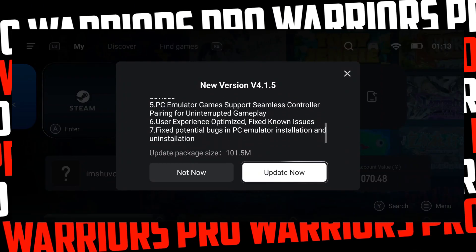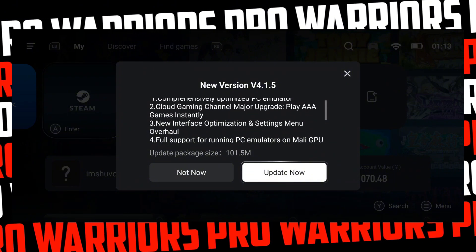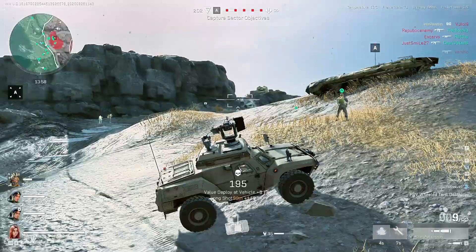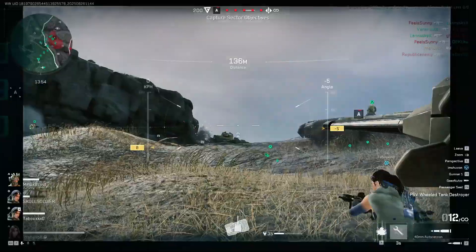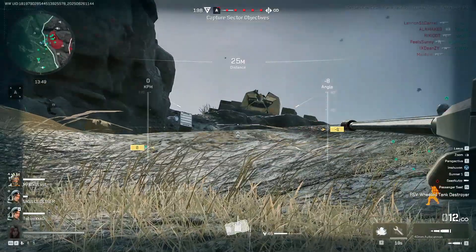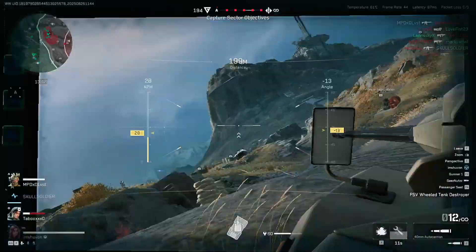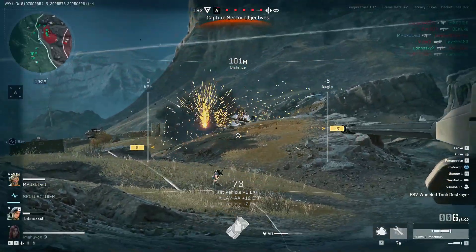The new Game Hub version 4.1.5 update brings major improvements for a smoother gaming experience. The PC emulator has been comprehensively optimized, along with full support for Mali GPU devices to ensure wider compatibility. The cloud gaming channel has received a major upgrade, allowing players to instantly enjoy AAA games with better performance. A redesigned interface and settings menu overhaul make navigation easier and more user-friendly, while overall user experience has been optimized by fixing known issues and potential bugs during installation and uninstallation.